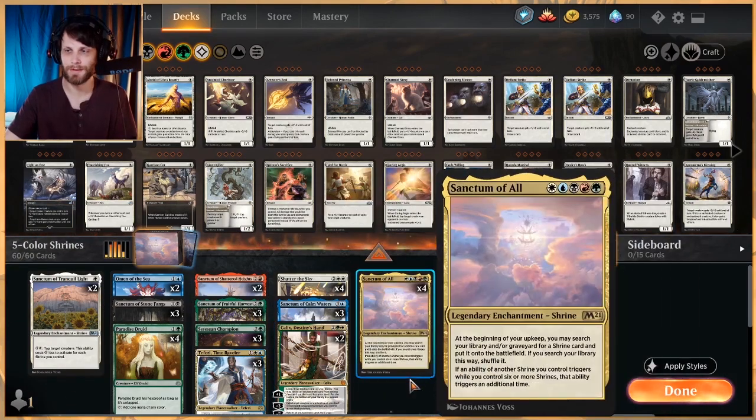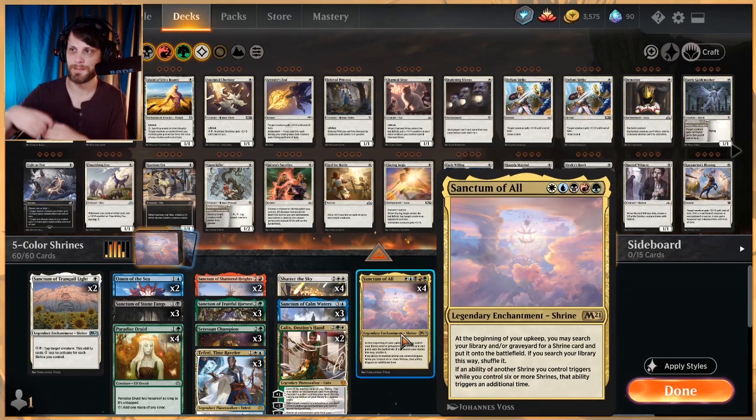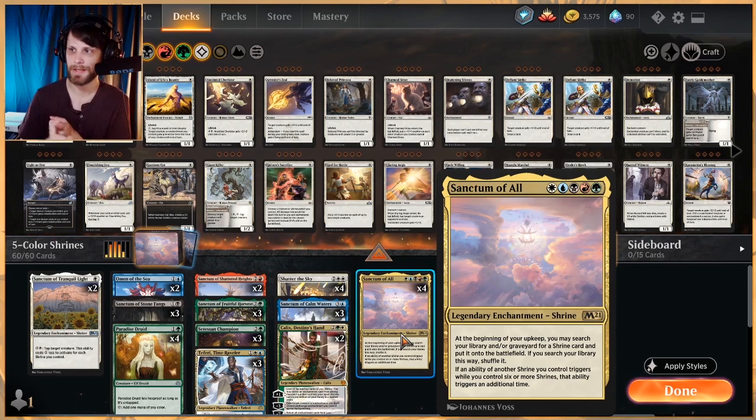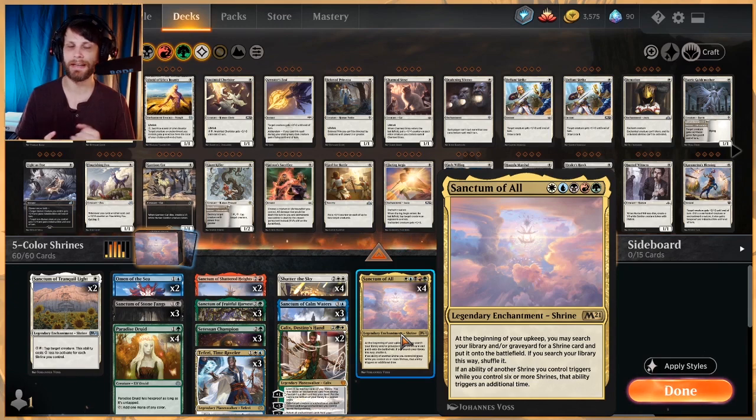There are obviously quite a lot of new cards in this list. Sanctum of All is our big one — it's a Legendary Enchantment Shrine and a complete rainbow, so you do have to have every single color of mana to play it. But at the beginning of your upkeep, you can search your library or your graveyard for a Shrine card, put it onto the battlefield, and shuffle your deck. If an ability of another Shrine you control triggers while you control six or more Shrines, that ability triggers an additional time. Not only is this going to help us dig out our Shrines, but it's also going to hopefully help them double trigger, which means we get tons and tons of extra value.